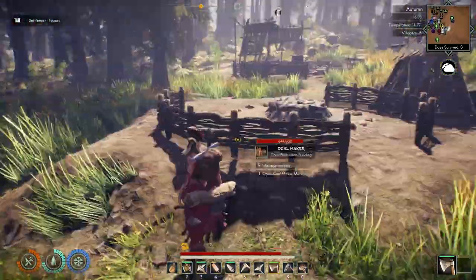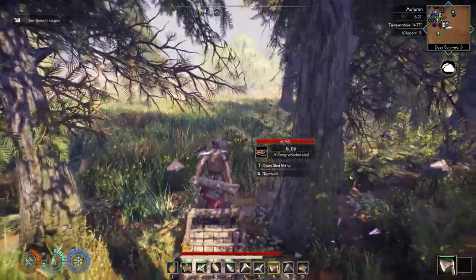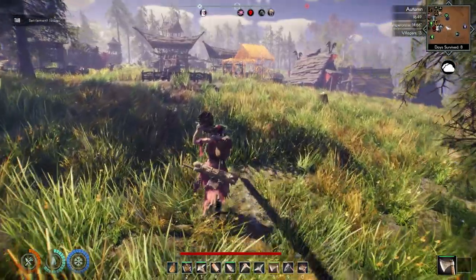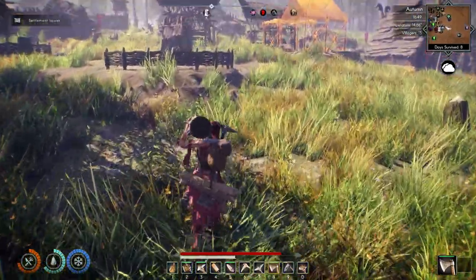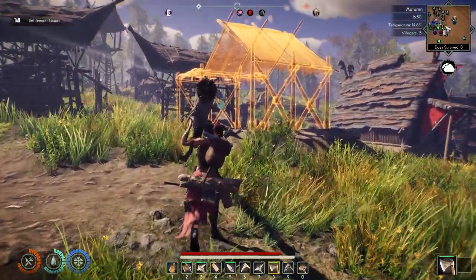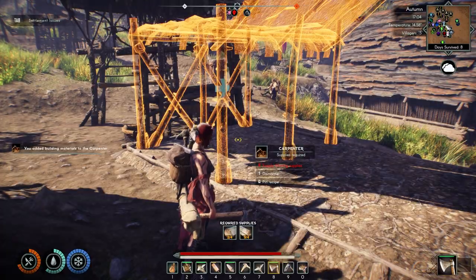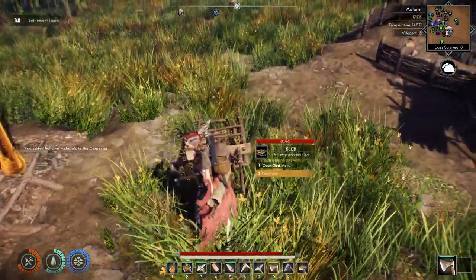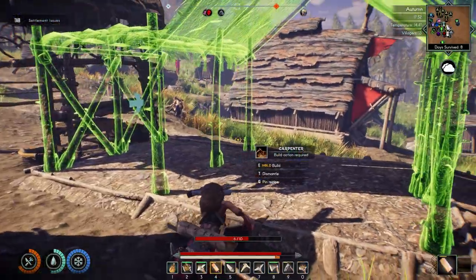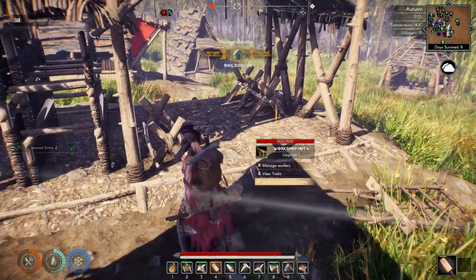We're all getting hungry. We need to go get some hardwood and get this done, then refocus on food. One more long stick and two more logs needed. Let's build this carpenter shop up really quick - just like that, boom, done! Now we have the carpenter shop.